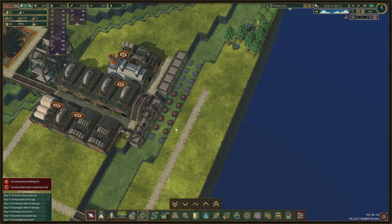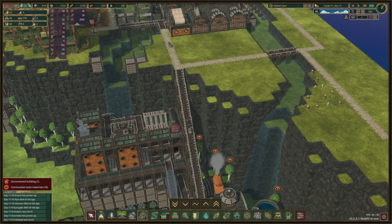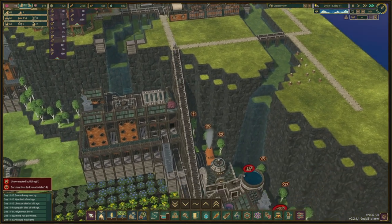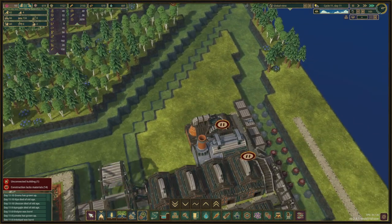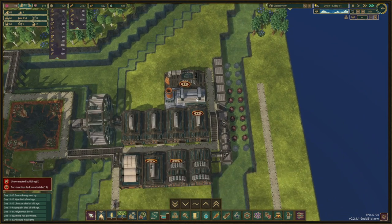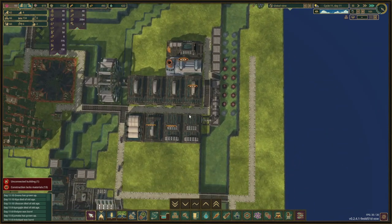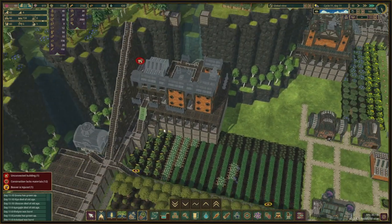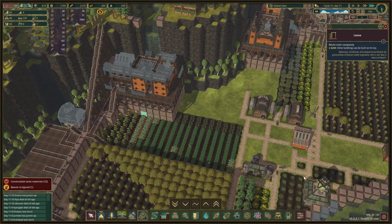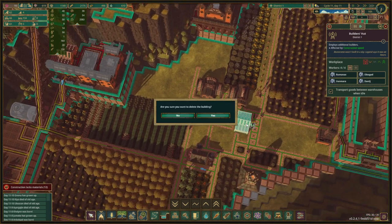Soon we'll have a gap here and we can place some more water wheels in there. We'll see if that is strong enough — well it should help at least a little bit right? There is going to be water going through it. Come on let's finish it. Okay this staircase is going to be done soon — there we go, now it's connected and now we can have this builder's hut, lovely. We are going to delete that one.